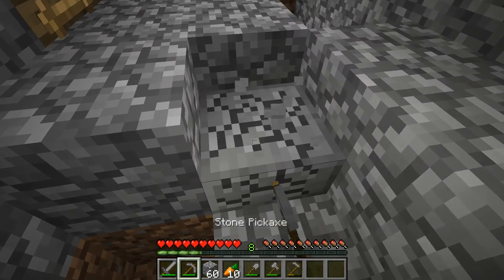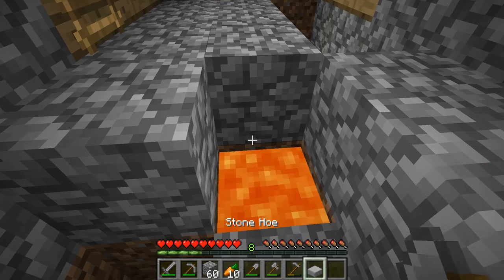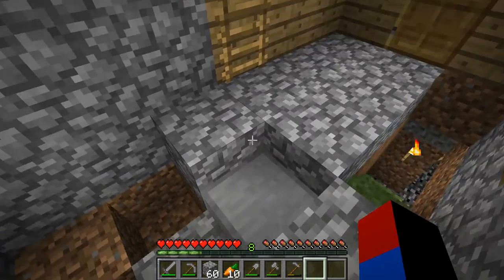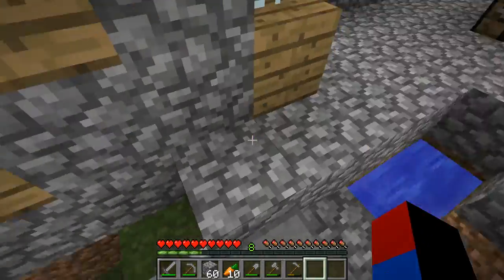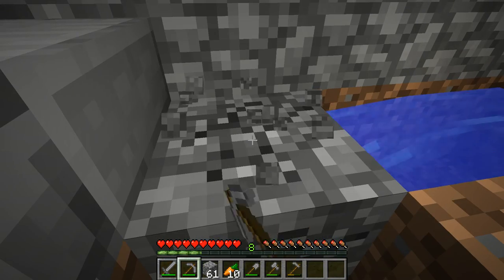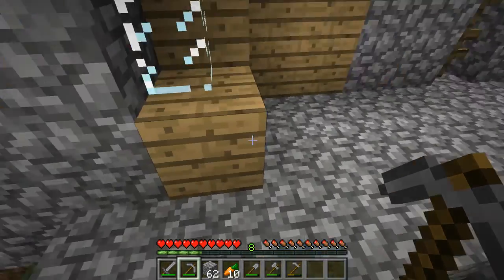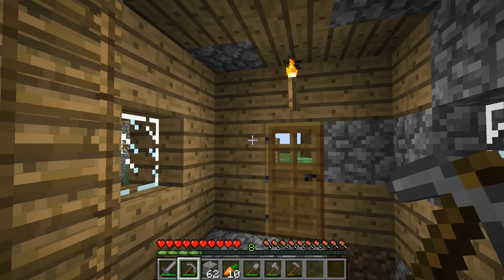I actually still have lava here. Maybe I should take it out — but just in case I'm over here and need cobblestone, I could easily take cobblestone from here, and as you can see it works just as well. There's also obsidian there, which is kind of a waste of obsidian — I placed the obsidian that wasn't an item. But the obsidian I placed in the cobblestone generator at my base was actually created by just taking lava and then pouring water on top of it.